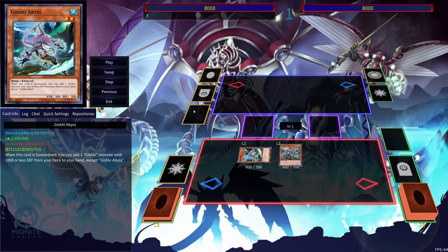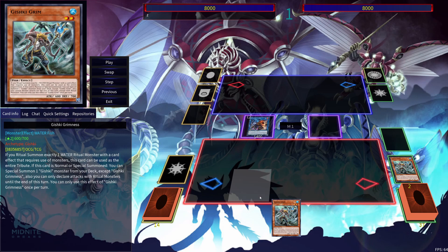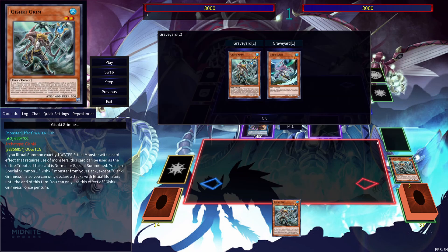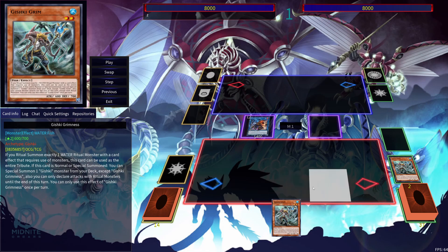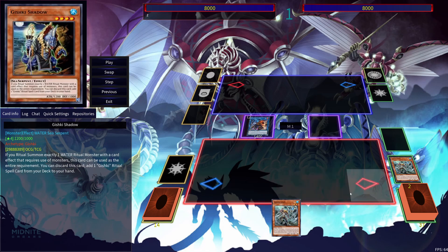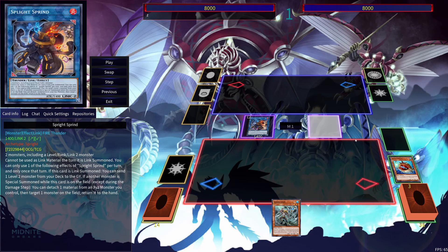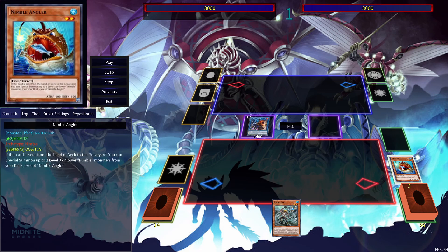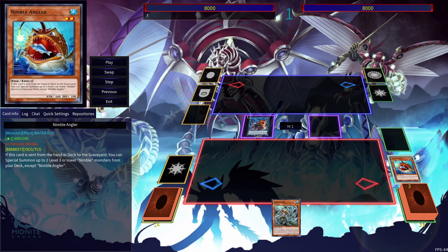I'm going to use Gishki Grimm in order to get my Gishki Abyss. Then I'm going to use that to get another copy of Gishki Grimm, which sets me up for next turn. If you had access to Gishki Vision or another Gishki Monster, this is a great way of searching one of those out and going into your whole Gishki Nerminus thing. Here I'm going to use Sprite Sprine in order to send my Nimble Angler — a great way to use this card.